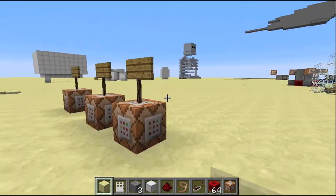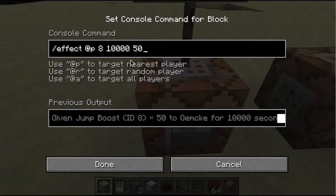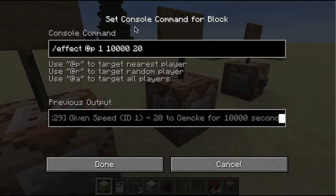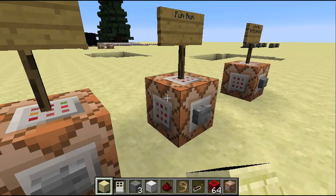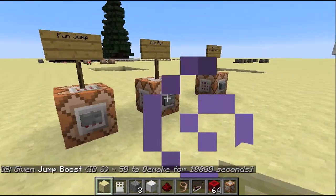All we have to do for jump is this code. Now this won't be in the description, you just got to copy off my screen. 8 is for speed and N is for jump, and this is for run. Yeah, that's about it.